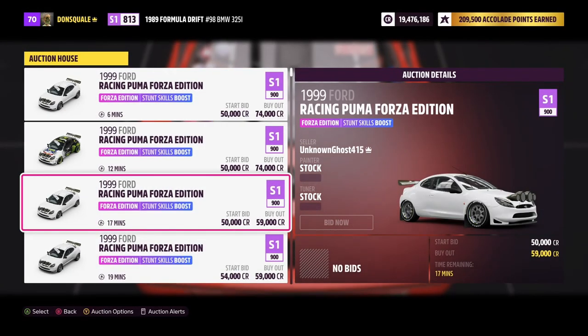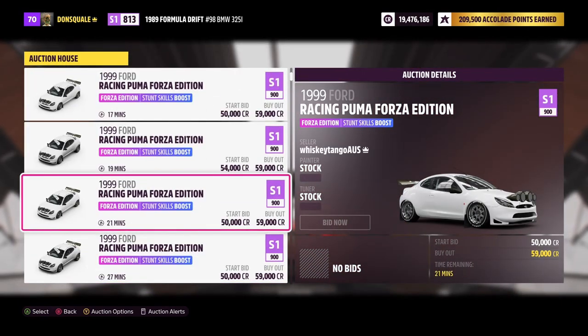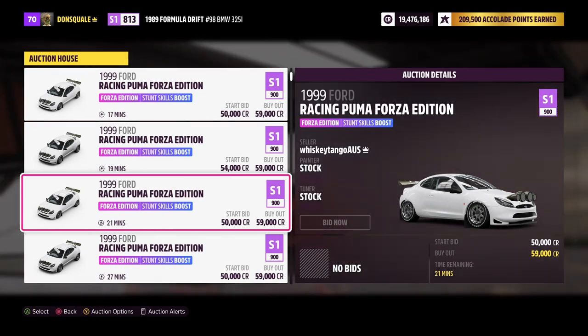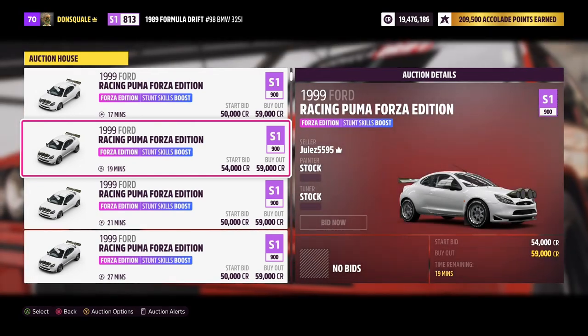First and foremost, go into the auction house and search for the Ford Puma Forza Edition. You can buy these cars for under 60,000 credits — in my opinion they're a very affordable Forza Edition. When you buy this car, you get the stunt skills boost.